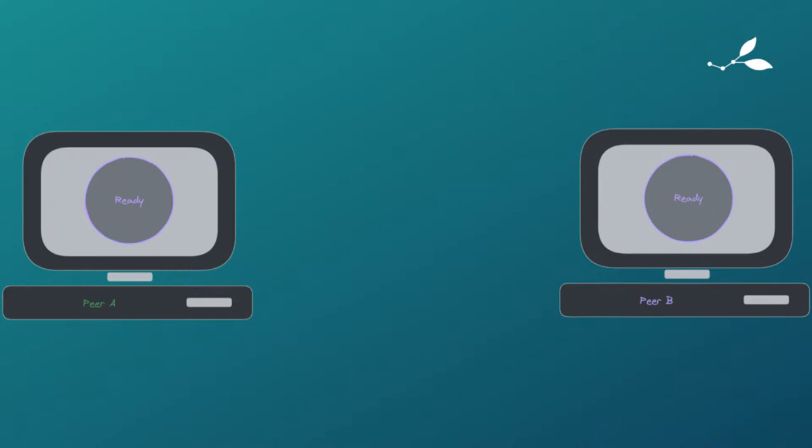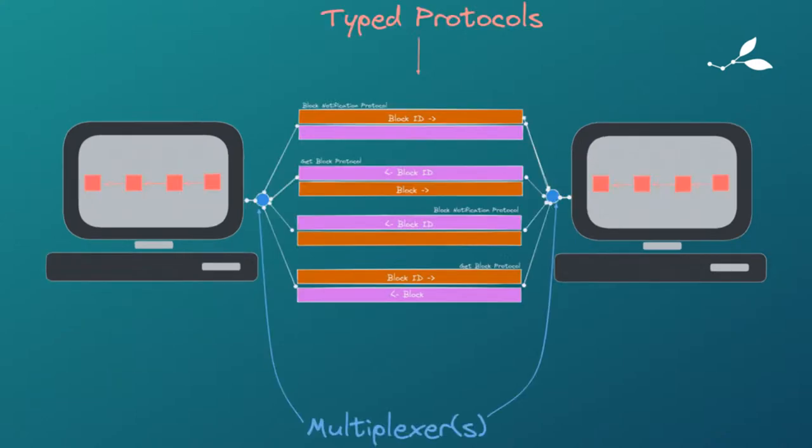I didn't show the exit condition — there is a done message that could be sent — but for now the protocol doesn't terminate. So it's just a simple get-and-response typed protocol. Combining the two things together: the things in the middle are the typed protocols and the blue circles connected to the computers are the multiplexers. We were just looking at one side of what's called a request-response protocol — we'll get to that in a second.